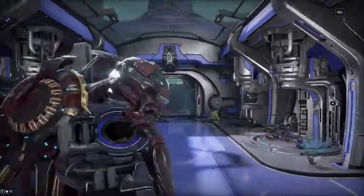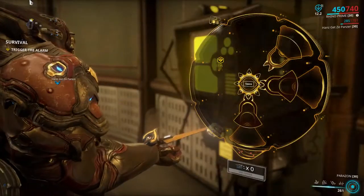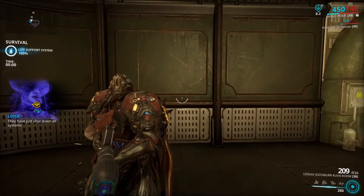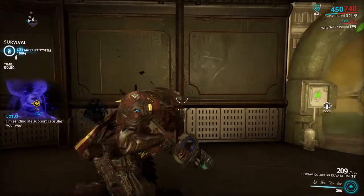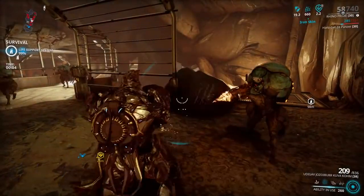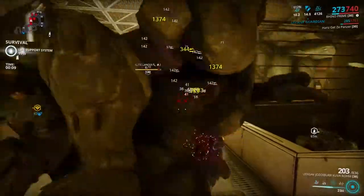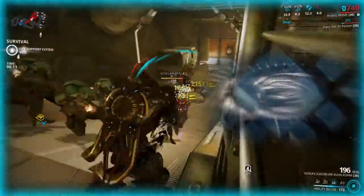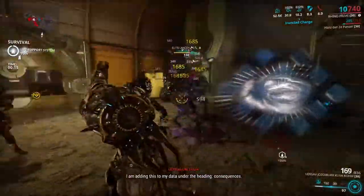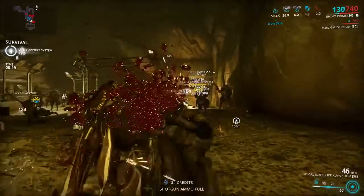So let's just jump into Steel Path. I don't really need to explain anything else, and I'm not entirely sure if Arcane Guardian works with him. Pro tip for all Rhino players: do not press 2 unless you're getting shot. Let the enemies hit you, just like Nidus's 3. And look at that — my Iron Skin's already gone.